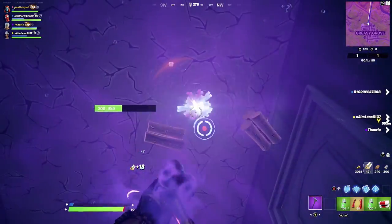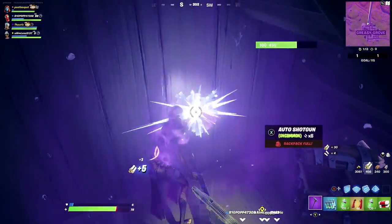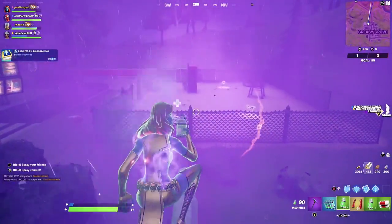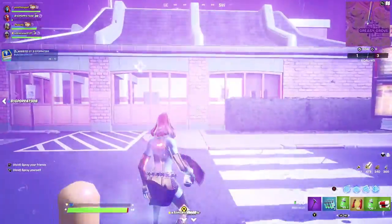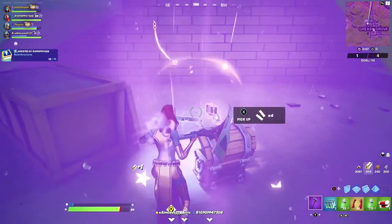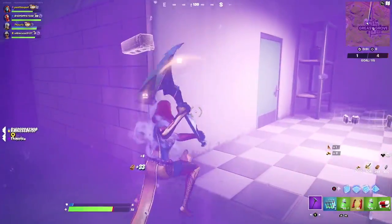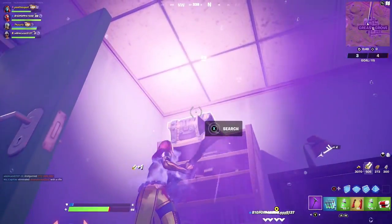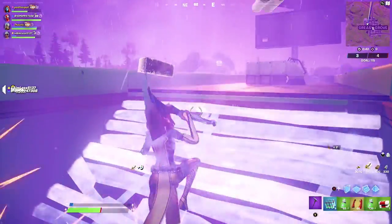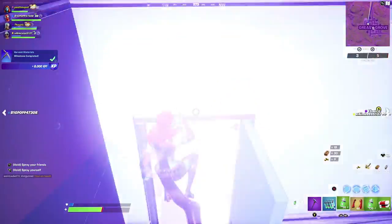Break into the attic, build yourself up, and get that chest as well — another lovely chest loop inside Greasy. Now rotate into the taco store. Build up and break into the roof on this side — you'll find a chest there. There are a bunch of chests inside this taco restaurant: one through the wall on top of a bookshelf in the office area, and another on the roof by the ventilation system.